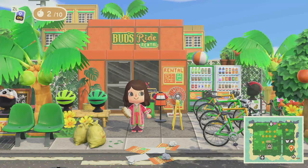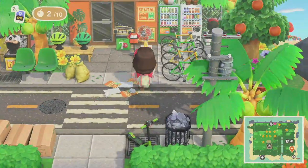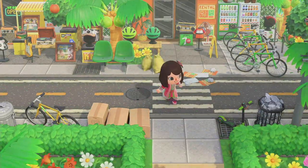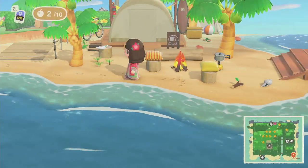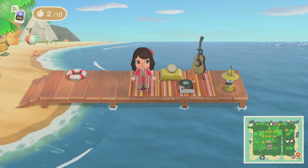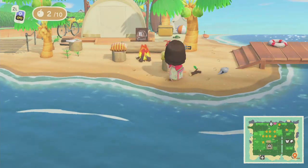Over here we have Bud's Ride Rental. I love this — all the bikes on the side. And the helmets too. There's even an outfit over here — a biking outfit. I just love how everything matches and fits so well together. So we got the beach over here. Oh there's a cute camping space — here's the campfire. This must be where KK Slider goes and comes up with his best albums. I see that guitar right there. And there's a small tent over here. She even put a branch on the beach right here — there are so many details.